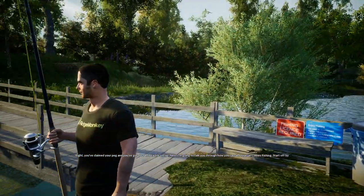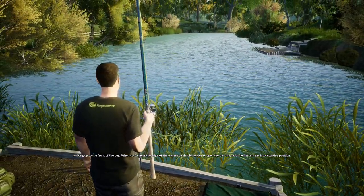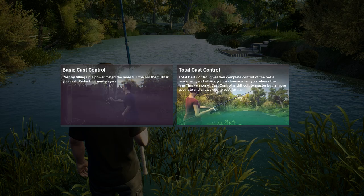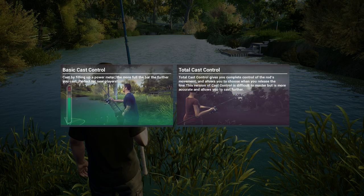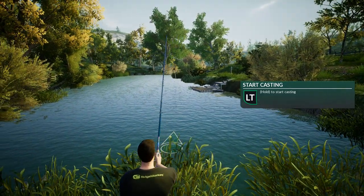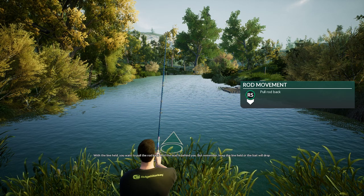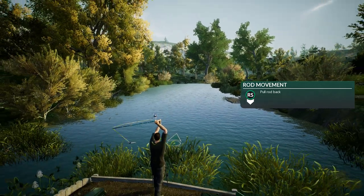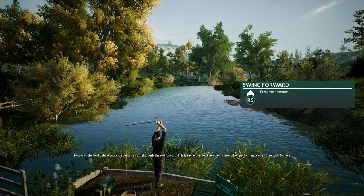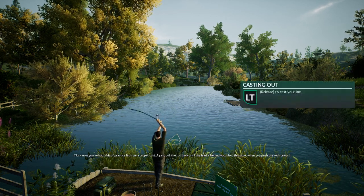You've claimed your peg and got your end tackle set up. Next I'm going to talk you through how you cast in Dovetail Games Fishing. Start off by walking up to the front of the peg — when you're near the edge of the water you should be able to open the bail arm, hold the line, and get into a casting position. Let's try total cast control. With the line held, you want to pull the rod back until the lead is behind you, but remember — keep the line held or the bait will drop. Then with the lead behind you and your arms straight, push the rod forward.